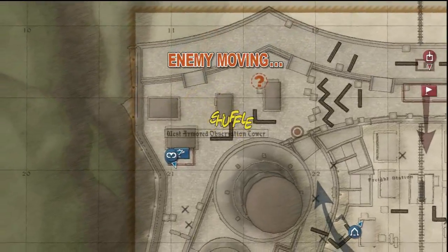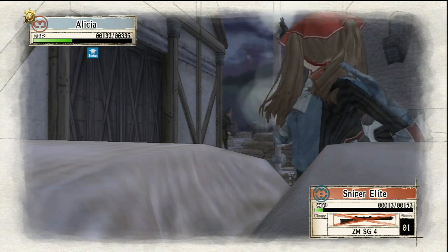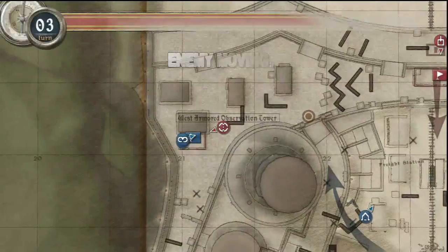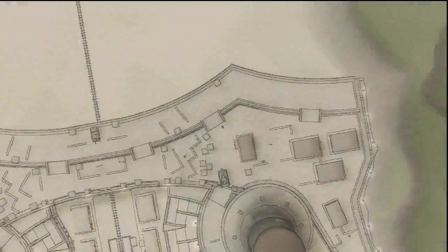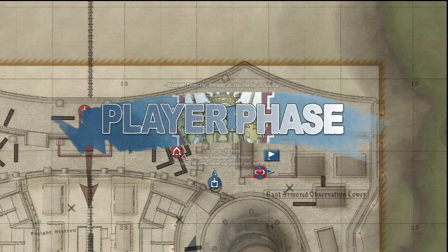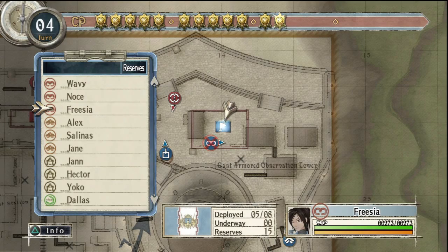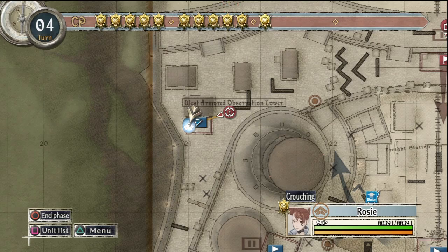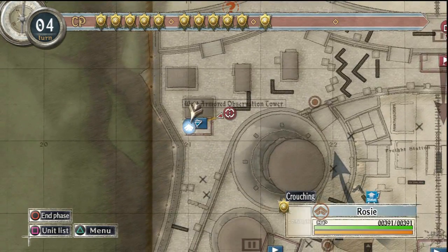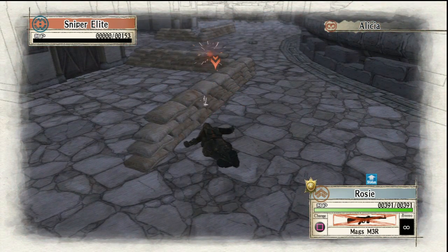I could probably save him with Welkin, now that I think about it — he is right there. Welkin was able to just stop the sniper cold. Though it is kind of annoying that Ted died. Let's call for another scout — let's call for Freesia. Alicia's practically fully healed. Rosie can kill the sniper, and I think I'll have her do that. That sniper is dead. Park yourself there, Rosie.